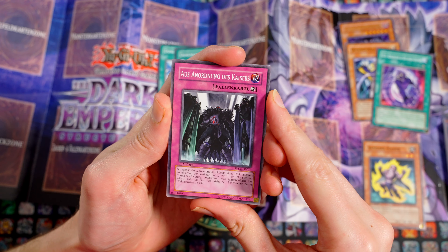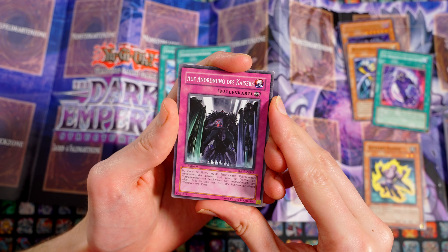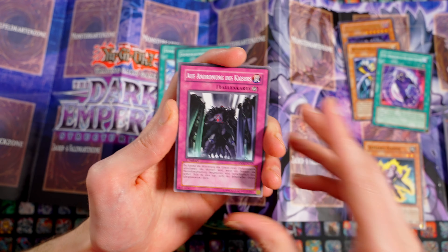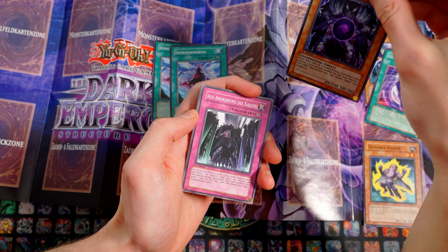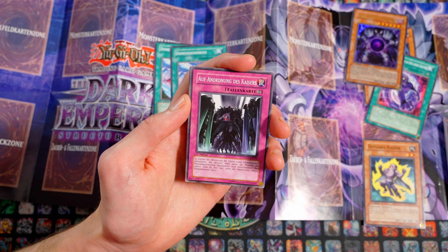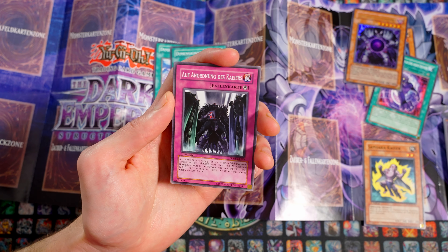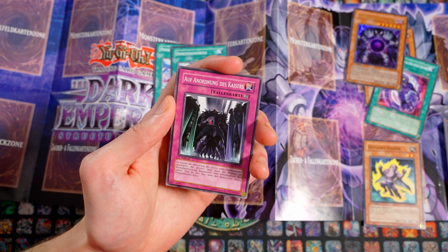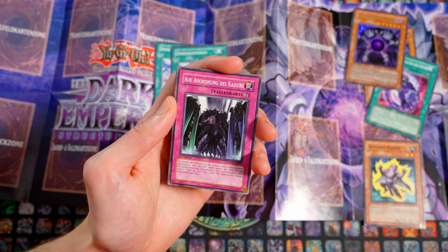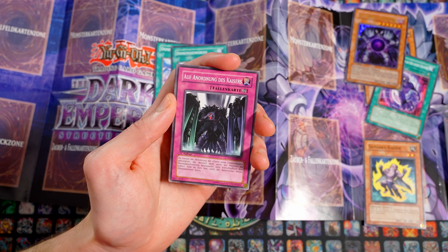Dann haben wir die letzte neue Karte hier im Set: Auf Anordnung des Kaisers, eine permanente Falle. Du kannst die Aktivierung des Effekts eines Effektmonsters annullieren, der aktiviert wird, wenn ein Monster normalbeschworen wird, einschließlich ihm selbst. Falls du dies tust, zieht der Besitzer dieses Effektmonsters eine Karte. Das haben die extra so gemacht, weil viele der Monarchen-Effekte Pflichteffekte sind – man kann nicht nein sagen. Also wenn man Kajos alleine beschwört, muss man auch seinen eigenen Kajos verbannen, um dem Gegner den Burn zu geben. Die Karte kann man gegen eigene Monster benutzen, damit die sich nicht selbst wegknallen – dann kriegt man halt ein Draw.